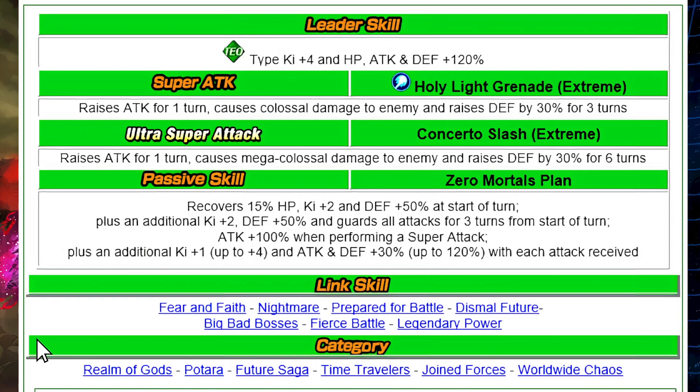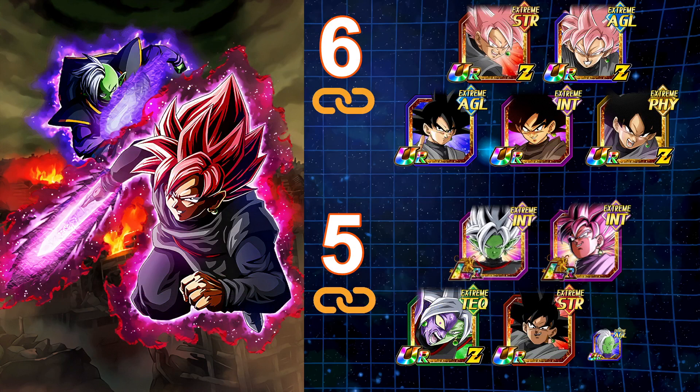The downside is that this unit is only on six categories — the bare minimum for units in Dokkan Battle at this level. Those categories are: Realm of Gods, Battered, Future Saga, Time Travelers, Join Forces, and Worldwide Chaos. Dokkan doesn't seem to be stopping category additions — we could hit over 100 categories by end of 2023. Overall though, this unit is really strong, especially in the beginning stages, and very fun to use.